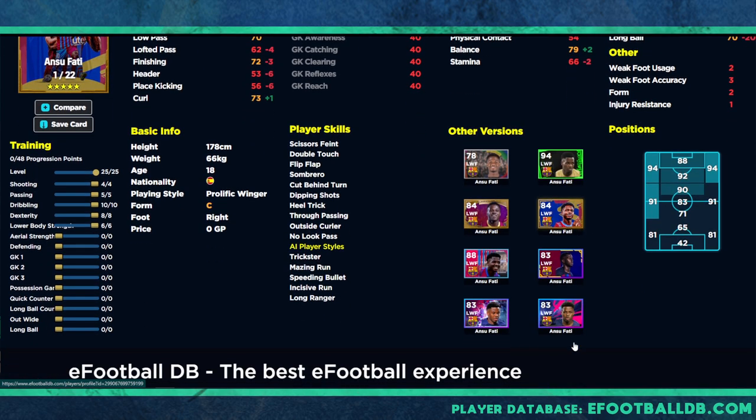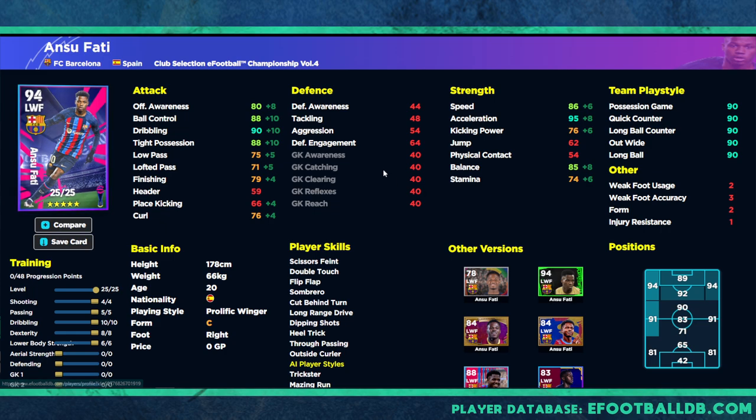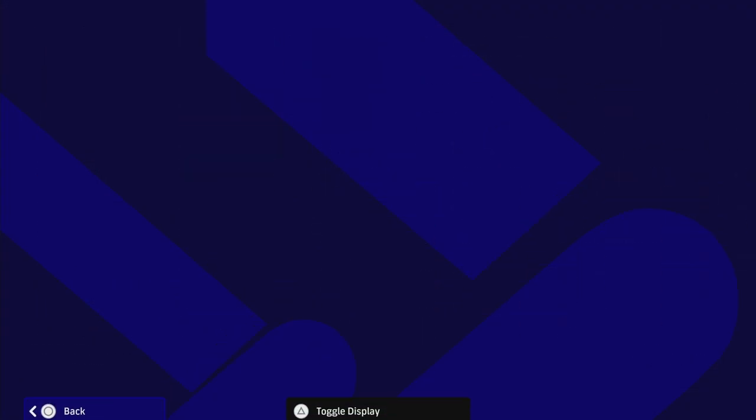I had the legend card of Fati and it was insane, but this card tracks up quite well. You've got a base stat of 83 with 25 levels compared to 22 on the legend. It also tracks up well against the Player of the Week — speed and acceleration will be very similar, but dribbling, tight possession, ball control, and balance are all better with this card. I'd say this is one of the best versions of Fati they've released, which is great for newcomers.